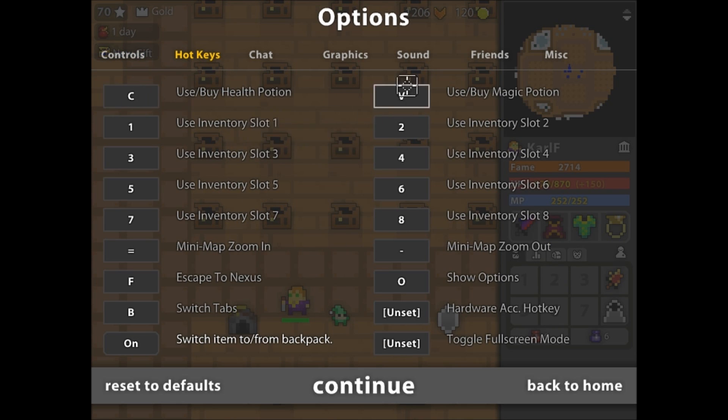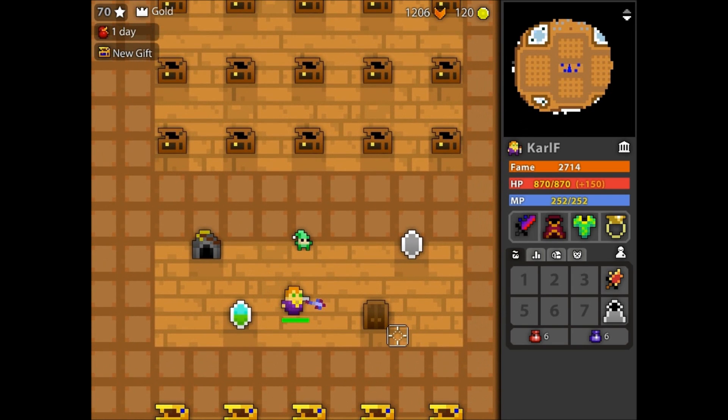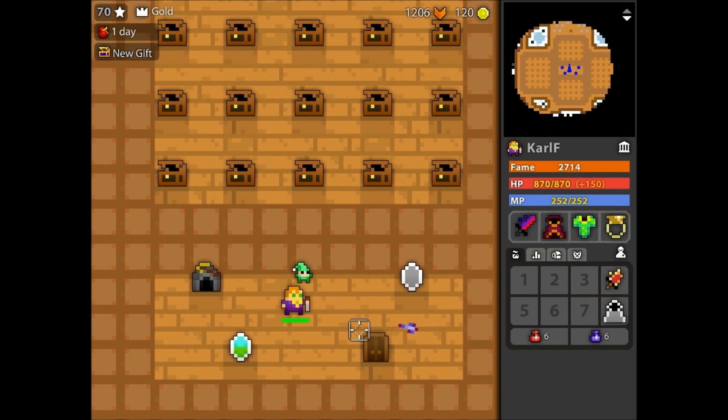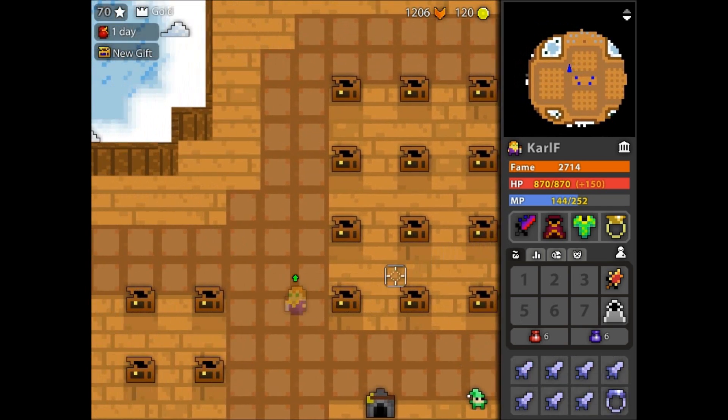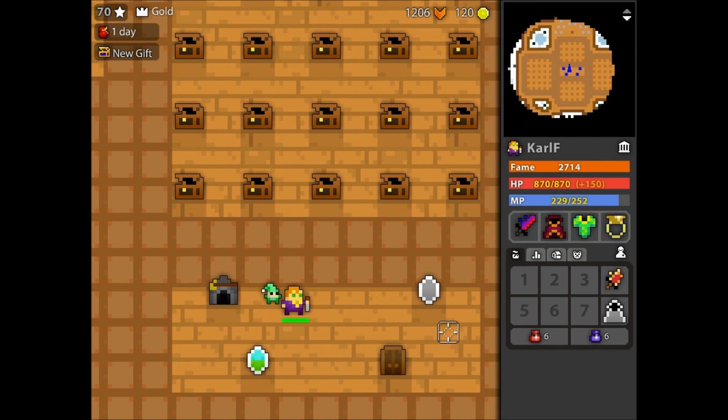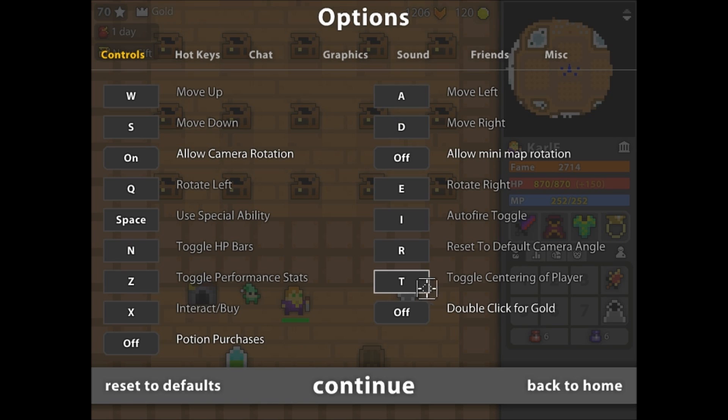On hotkeys, I use C and V to drink potions. This is the most useful thing in the game. If I need to spam HP, I just spam C — it's really easy. You just spam C or V. Really easy.